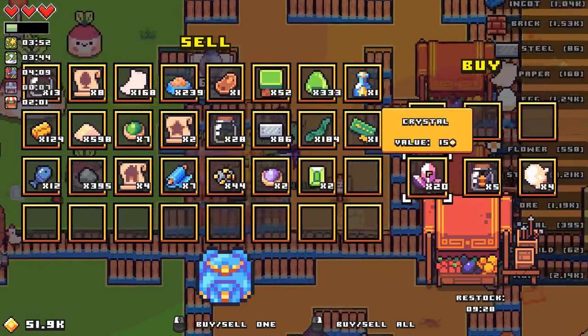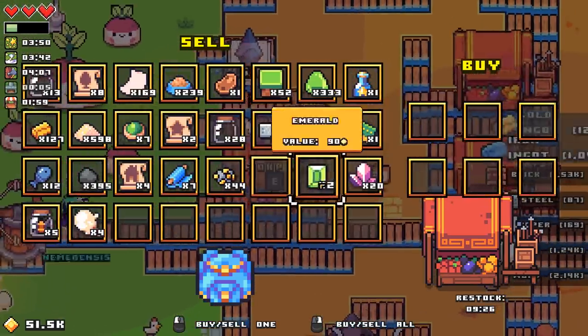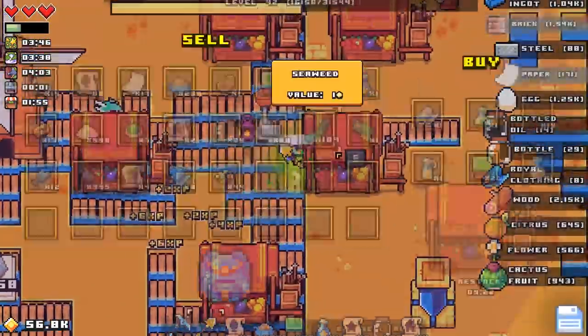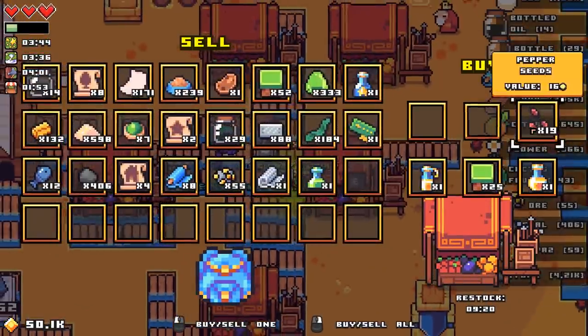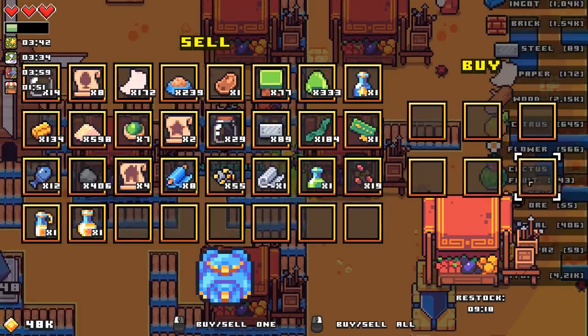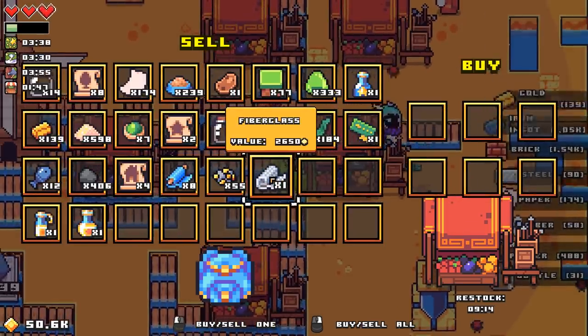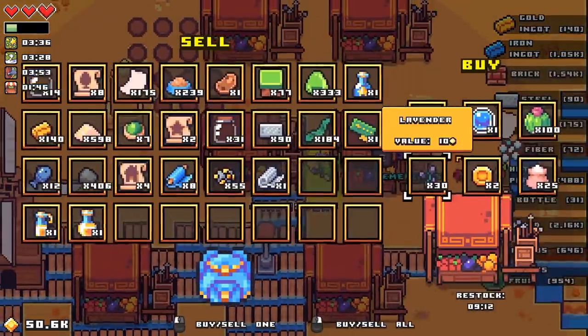Seaweed. Everything has a one-to-one ratio of gold to money. Let's get rid of the Mandragora. We should have thought about the Mandragora, and we want to hold onto the fiberglass.